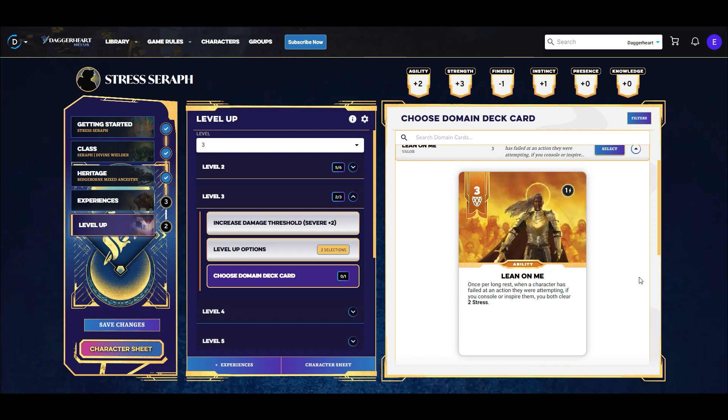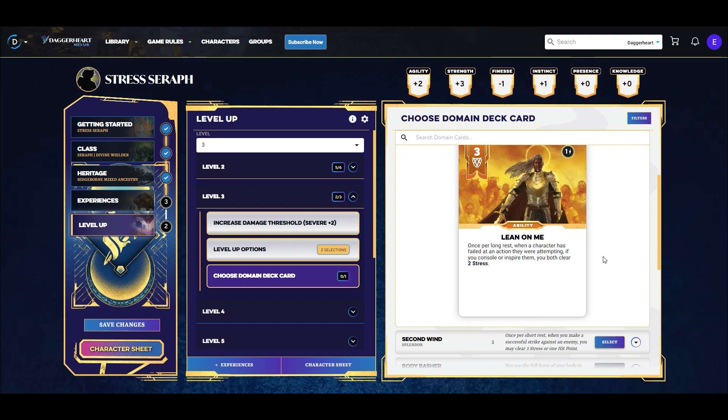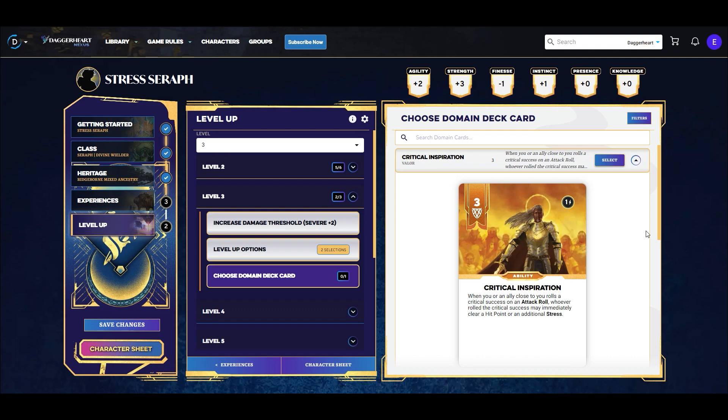Lean on Me says: once per long rest, when a character fails an action they were attempting, if we console or inspire them, both of us clear two stress. The second half is what makes Lean on Me shine — it's not combat-oriented and can be used inside or outside of combat. The only prerequisite is that another character has to fail an action, and then we do a little narrative flavor in consoling or inspiring our ally. Both of us gain the ability to clear two stress, with no range band limit and no spending of hope. Still a good card, especially in a narrative-driven campaign, but worse than Second Wind.